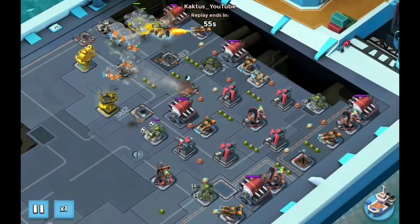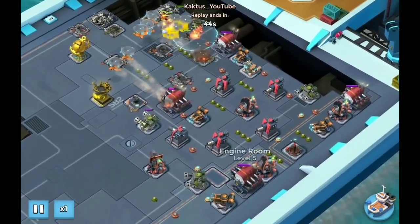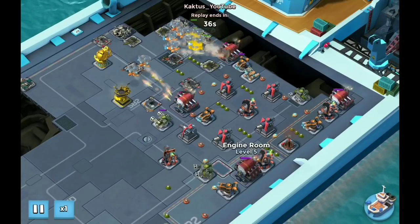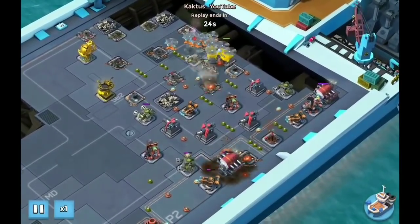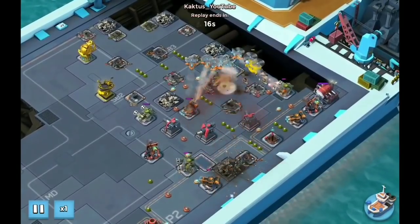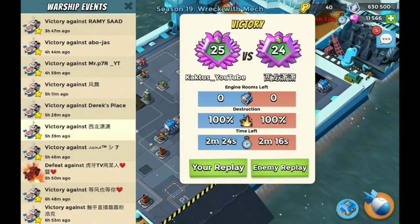Here I'm doing a similar attack, clearing these engine rooms and then reflaring around this engine room. I'm barging out the lower engine room. Just about when the rocket choppers take out that lower engine room, I flare up and regroup. Clearing a few more defenses for extra gunboat energy, and then they're on the core with some shock.